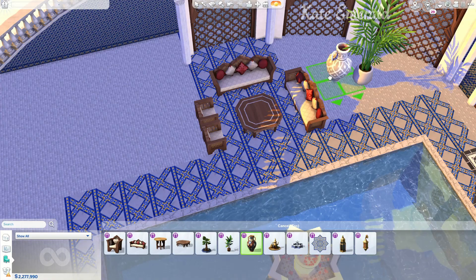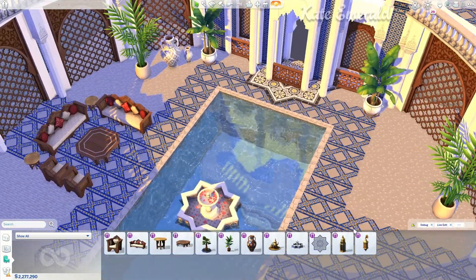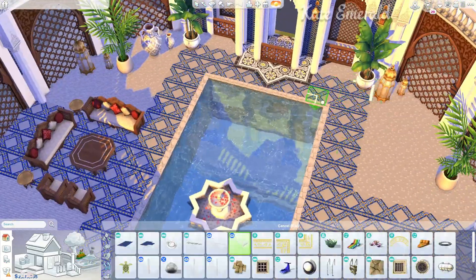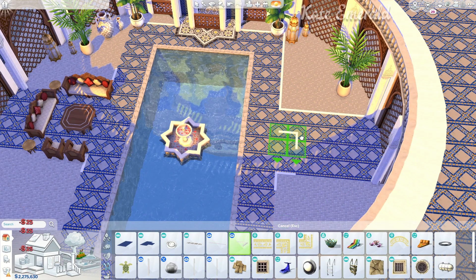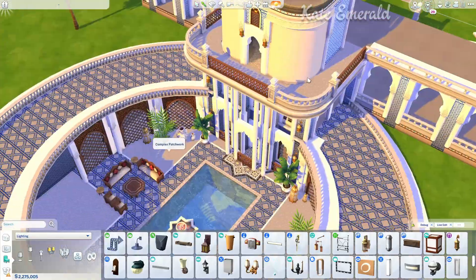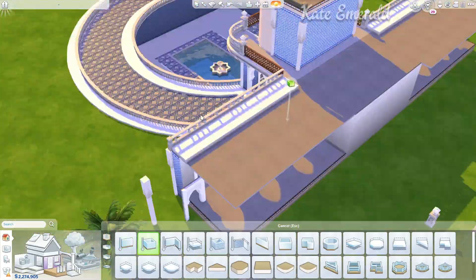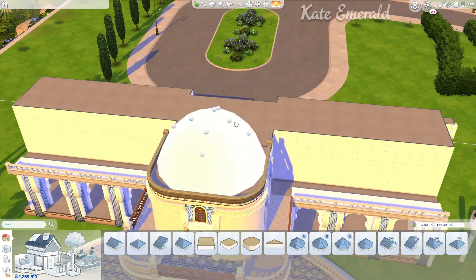I've used the sofas, armchair, and coffee table from Courtyard Oasis. This beautiful plant in the background is also from Courtyard Oasis, but this tiny cute little palm tree is from the base game — I used both of them. I really love the plant we got in the kit; it's just perfect for this vibe, but I also think the little palm tree is just perfect for this type of vibe too.